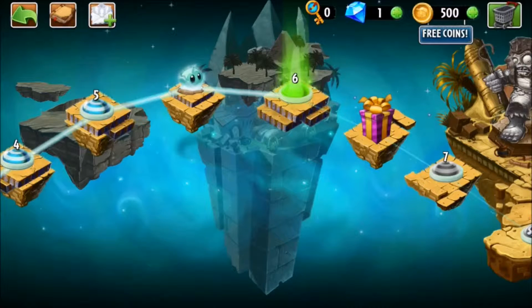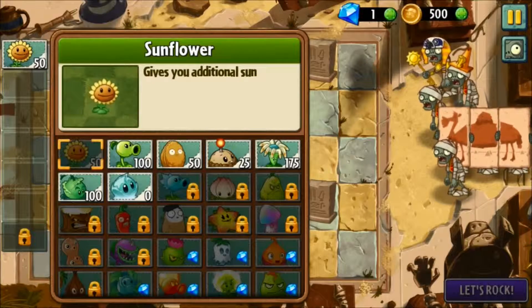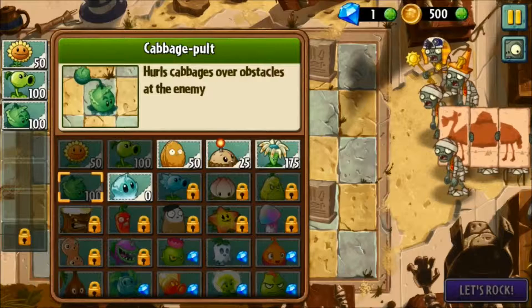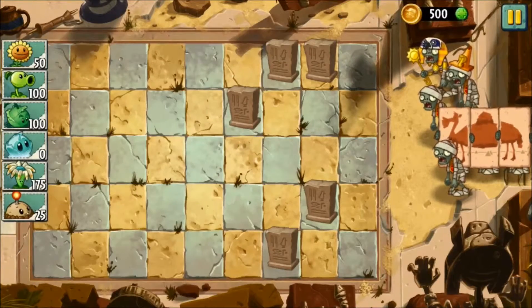So let's continue on and go to stage 6. Stage 6 really isn't that bad — you get more camouflage zombies. What I want is Sunflower, Peashooter, Cabbage Pult, Iceberg Lettuce, and then those last two. Let's rock guys.